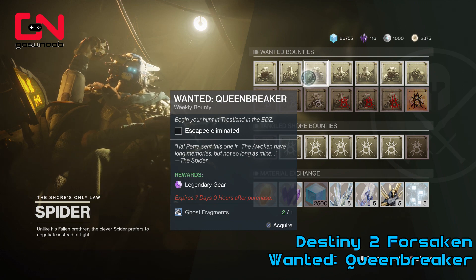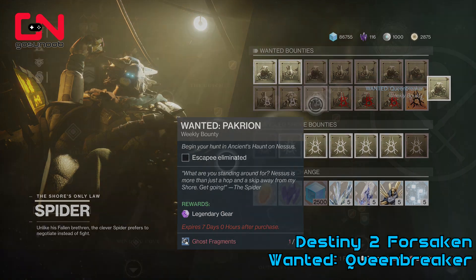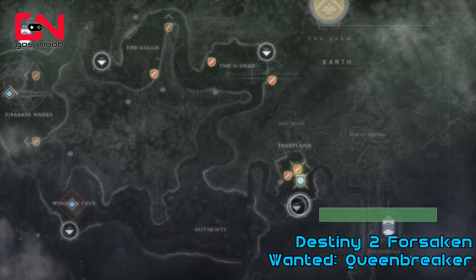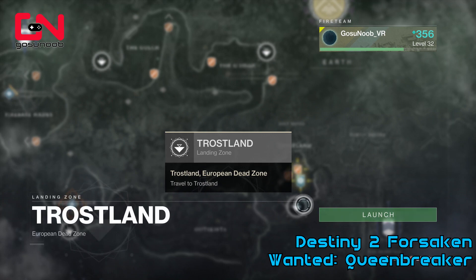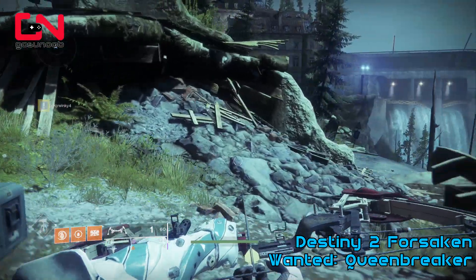Trostland is a part of EDZ, one of the first zones you visited in the game, so you should go there. The problem with this NPC is that he randomly spawns in Trostland, so you're probably not going to find him as soon as you land there.